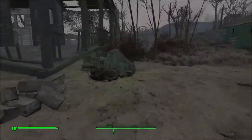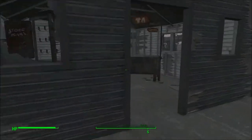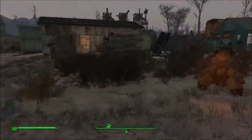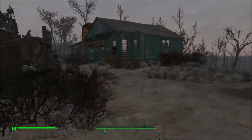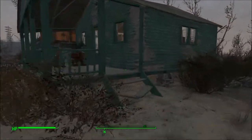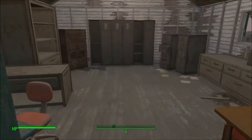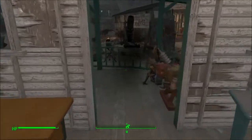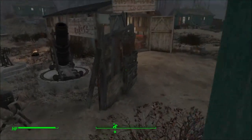Moving on over here in this little shack — I wasn't sure what to do with it, so I popped two little stores in there for people just visiting or passing through. There's a nice little robot for extra security, even though he's my follower. In here is more of the office space — you have some filing cabinets, lockers, storage, and some desks for whoever's working there.